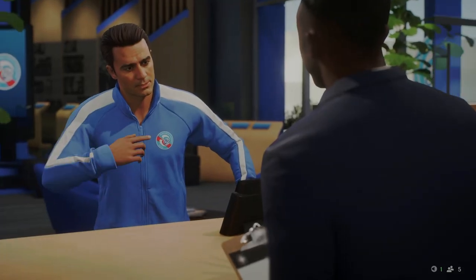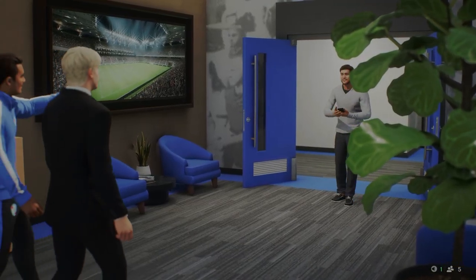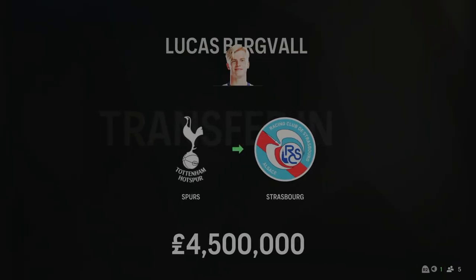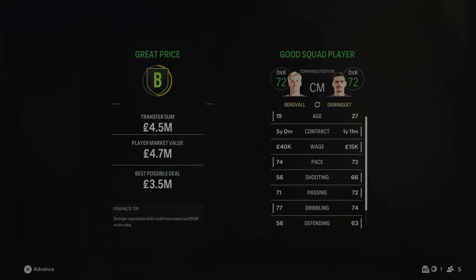We've made another signing in Season 2. With Santos going back to Chelsea, we needed a new central midfielder. I've decided to bring in Lucas Bergvold from Tottenham for £4.5 million — a highly rated 19-year-old Swedish midfielder. Santos has gone back from his loan spell to Chelsea. Bergvold is going to be a really good player in that central midfield role — 72 overall already at 19 years of age. He's going to be a really good player for us over the coming seasons.